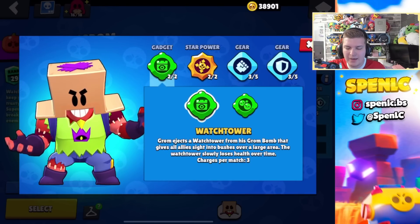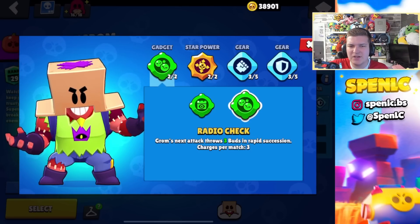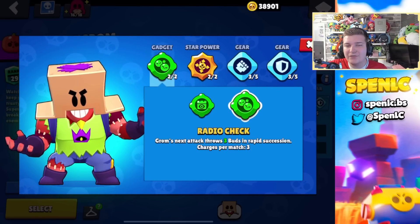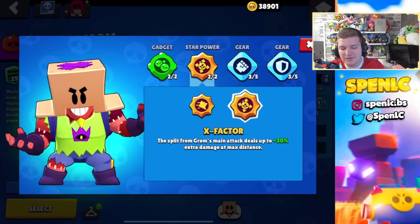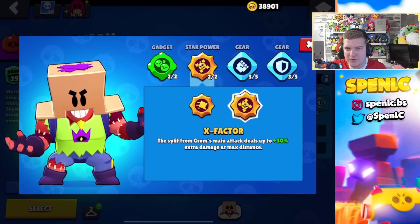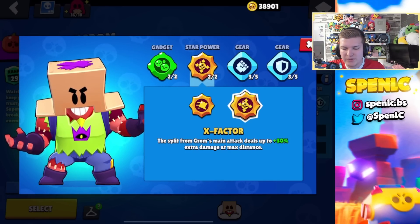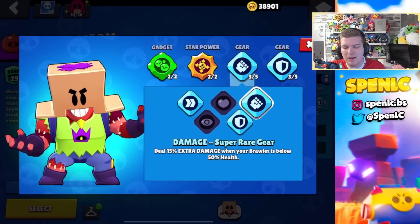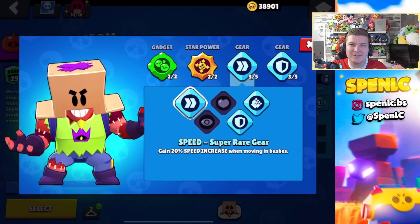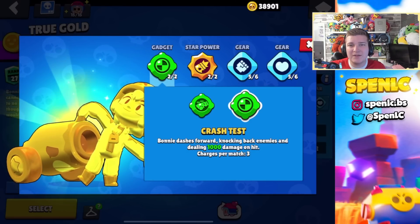Grom has two pretty decent gadgets. Especially since Infinite Doom came into the game I've seen people get really good use out of Watchtower. But I would say 95% of the time you'd use Radio Check because if the opponent is unaware you can get a really quick takedown with this gadget. In terms of star powers, use X-Factor 100% of the time — the extra damage is really strong. More often than not I'll be using this setup right here; maybe on a grassy map I'll switch to the speed gear instead.